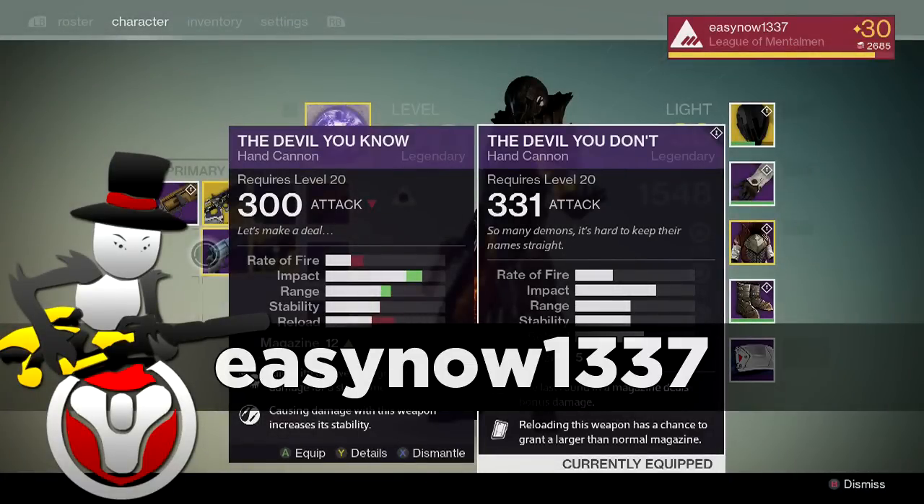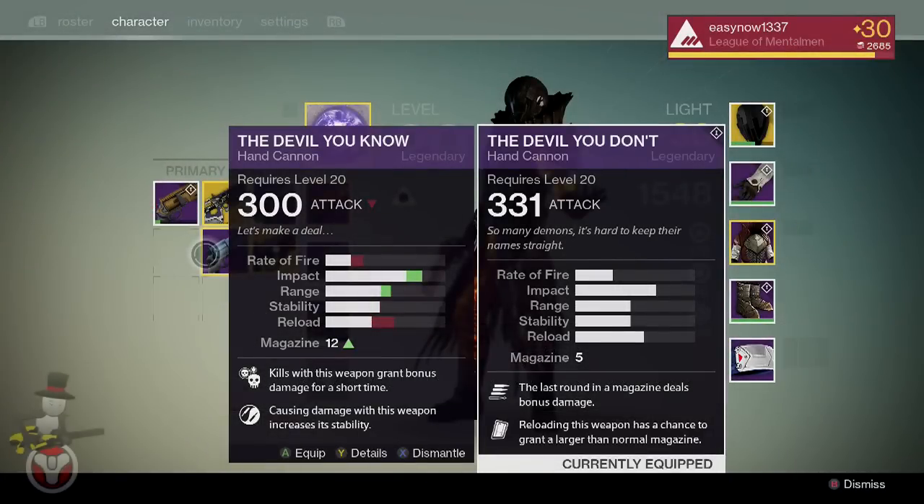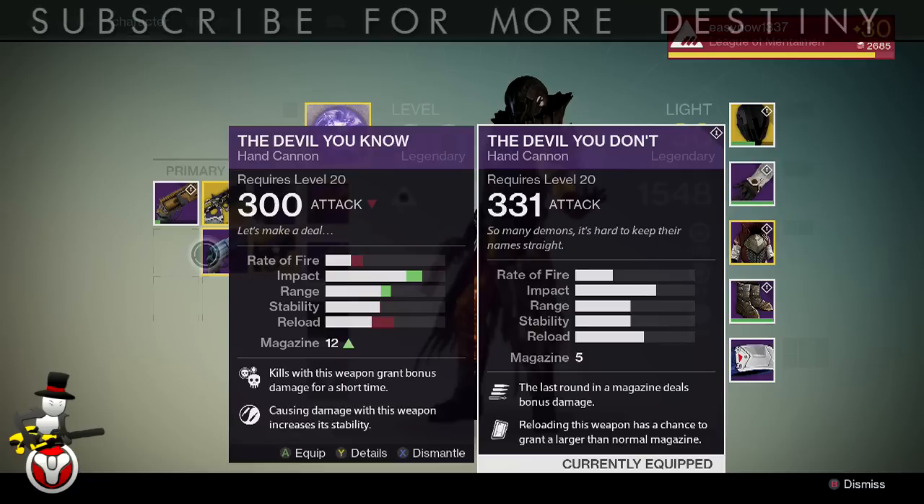Welcome back guardians to another Destiny video. Today we are going to be comparing the Devil You Know and the Devil You Don't legendary hand cannons. The Devil You Know is one of the most accessible and easy-to-use hand cannons around, even though it doesn't drop or can't be bought anymore — and what replaced it was the Devil You Don't.